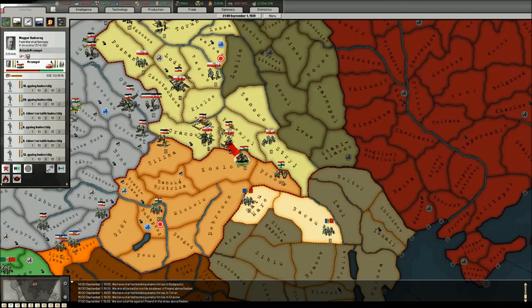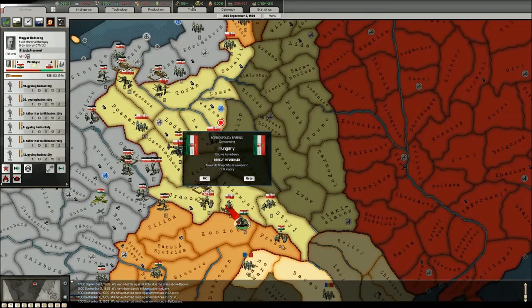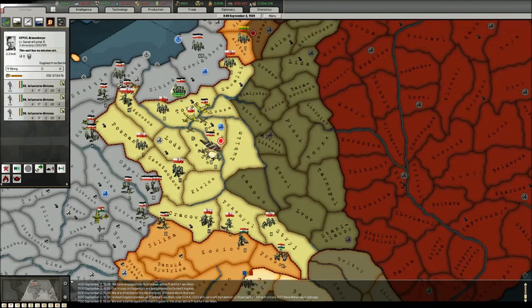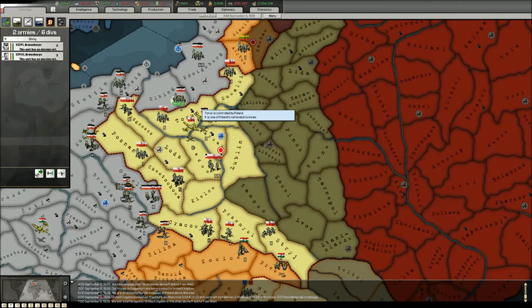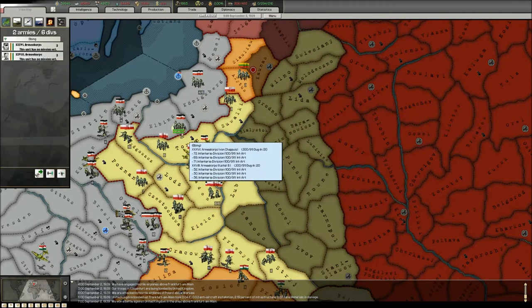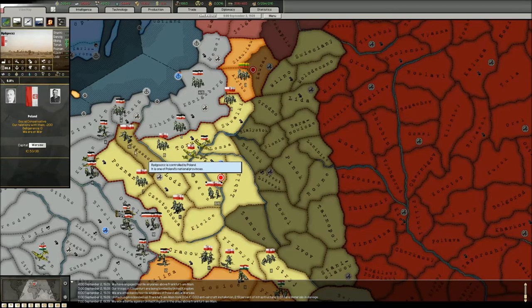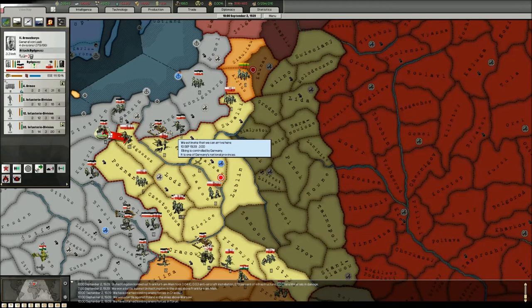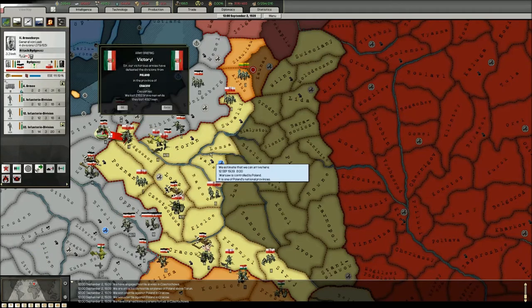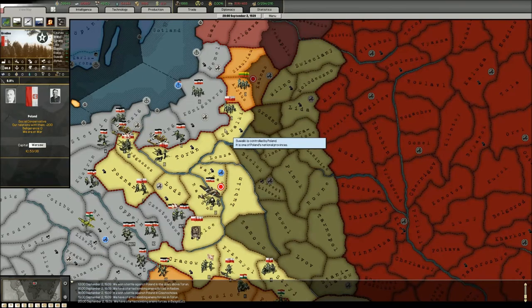This might be the weakest point of my assault, but I think it will succeed. It seems that Poland didn't attack me, which is very good because I can do something else. I might be able to push through here. I'll support attack this province so they can push through faster, and I'm thinking about sending these units to Grodno to capture that victory point very fast.